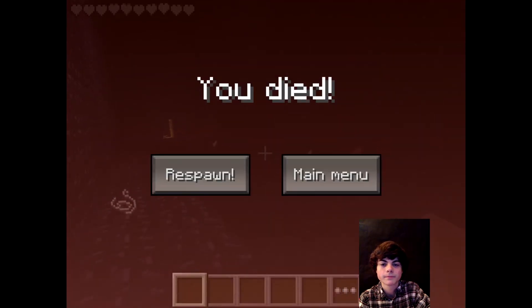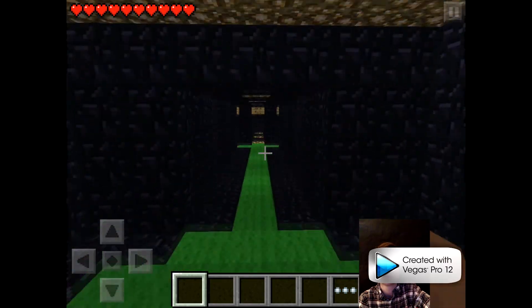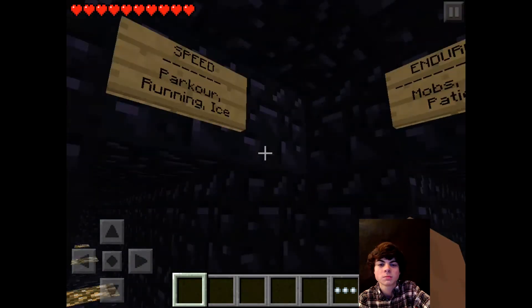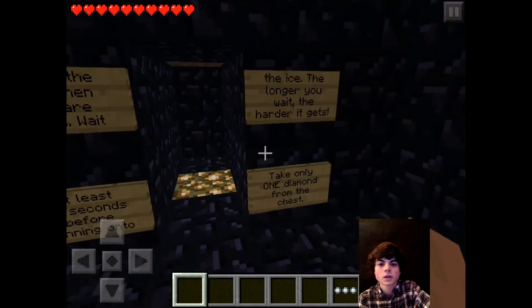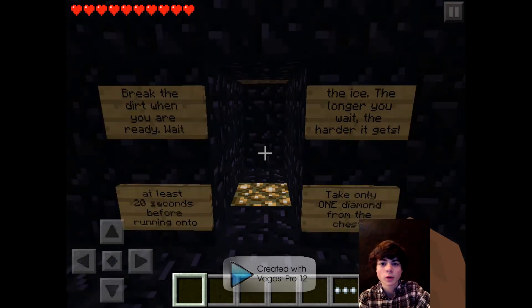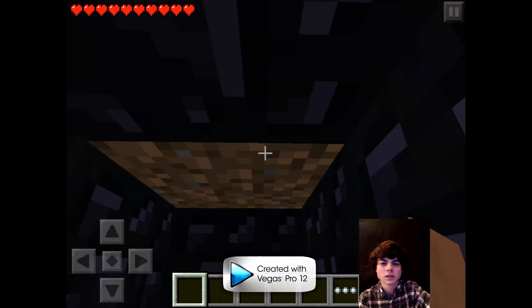I died. Going over here — I think this is endurance? I guess we're going to speed parkour running on ice. Break the dirt when you're ready. Wait at least 20 seconds before running onto the ice — the longer you wait the harder it gets. Only take one diamond from the chest. I guess you dig this dirt block, I really have no idea.